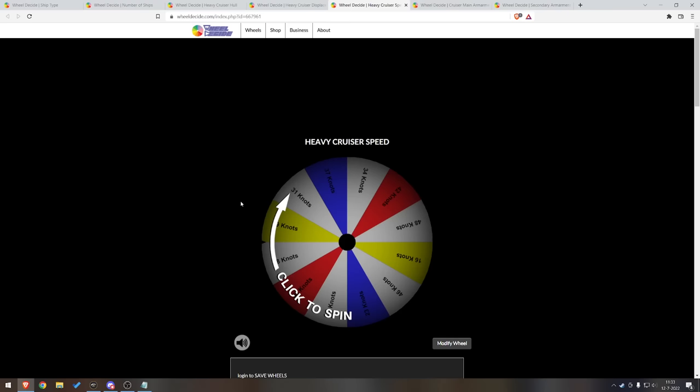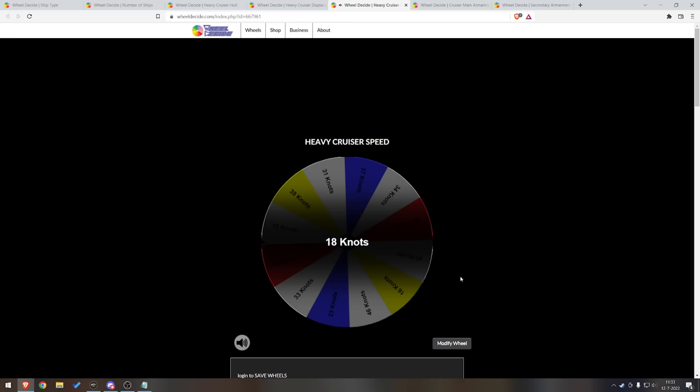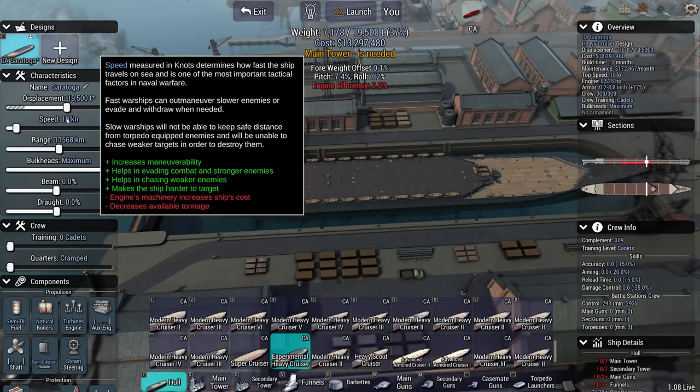Next spin: this one is for how fast the ship is going to be. Oh no. 18 knots. Oh no. I'm not going to have any kind of speed advantage. Oh boy, this is not a great start. Let's hope that the main armament roll is going to be better.